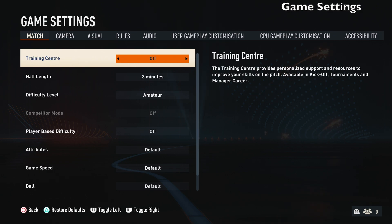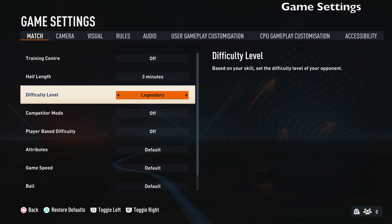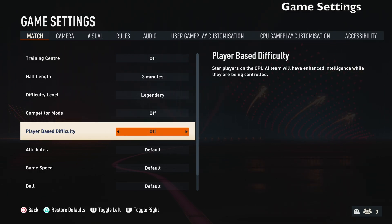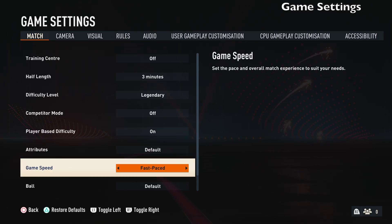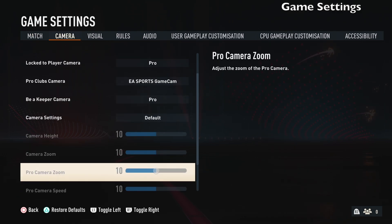Another thing you should do is take a look at your game settings. You can set half lengths from three minutes up to about 20 minutes — I usually use three to five. Difficulty is another setting to configure; you can go Legendary or even Ultimate in career mode. Competitor mode you can turn on or off — I usually leave it off. Player Base Difficulty is something I turn on most of the time. Game speed is also there: turn it up for faster-paced action or down for slower, though most people leave it on default.